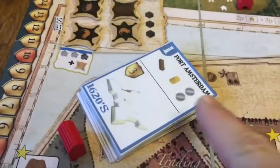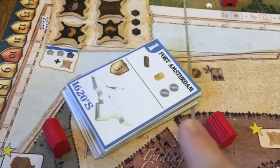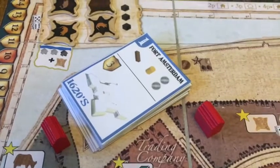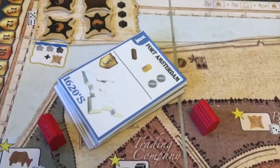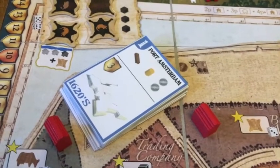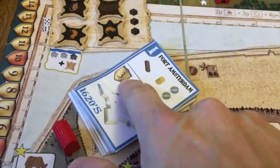I've also got only one Fort Amsterdam card every round. If I don't complete that card, my opponent — the dummy player — will automatically get it. So it's a six-point swing: if I don't get the three points, the dummy gets three points.